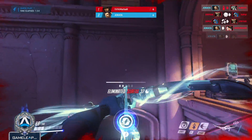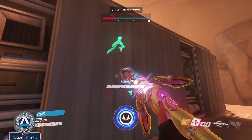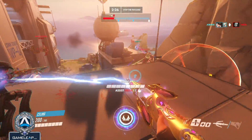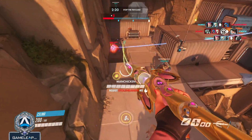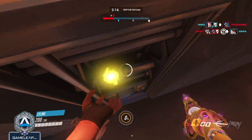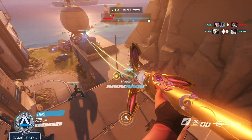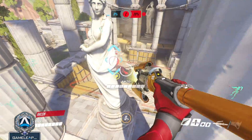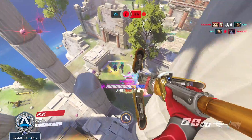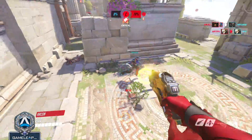Moving on to number six, we have Mercy, who is still really, really good. You'll see exactly why she's so good when we break down some of the other characters — mobility-friendly ones — and Mercy being a mobility-friendly support is a huge mark in her favor. Not only can she fly around the map giving heals to whoever she needs to, but she's an amazing pocket. Hanzo and Widowmaker are amazing characters to pocket, and the number two on our list is probably the best character you could possibly pocket on Mercy.